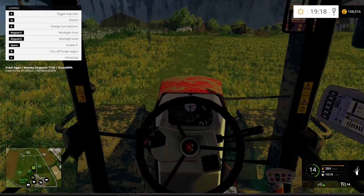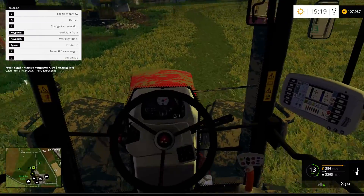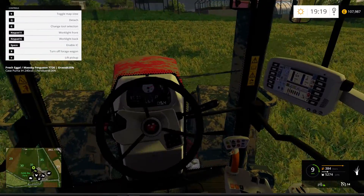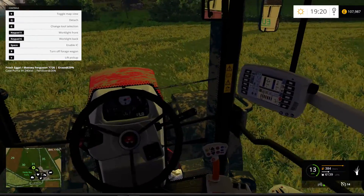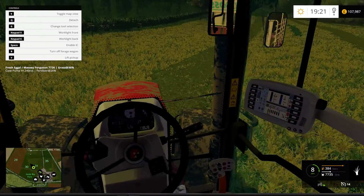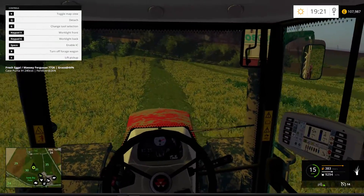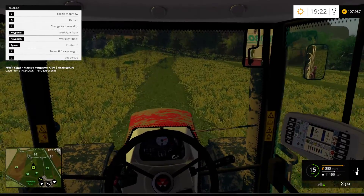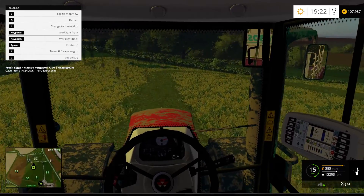So once we've done this, we're going to do the hay — we need to move the hay bales into the storage shed back at the yard, then we'll do the hay, and from there we're up to Willow Farm. We're going to use the Case and all the rest of the tractors, the harvester and stuff which we've not used in a while, to harvest the maize and get some canola into storage.